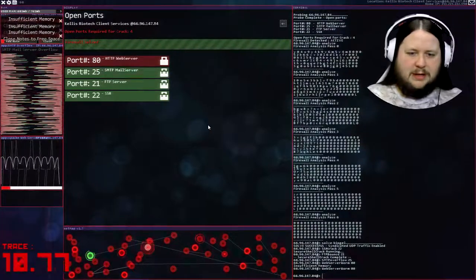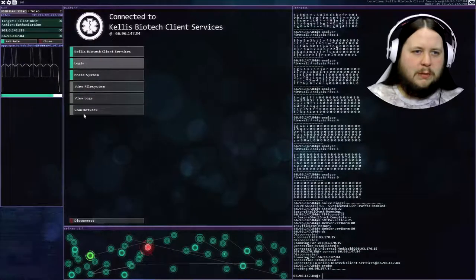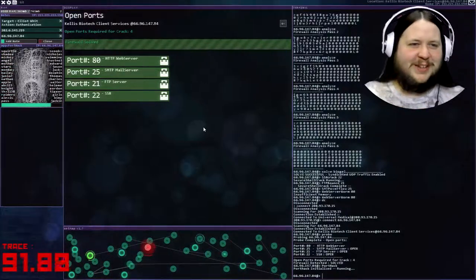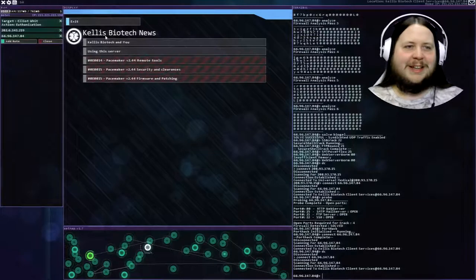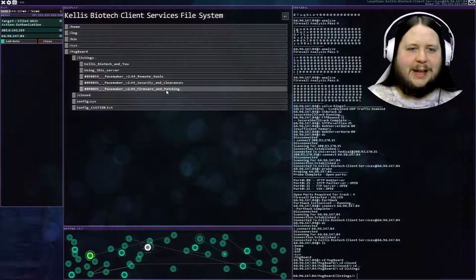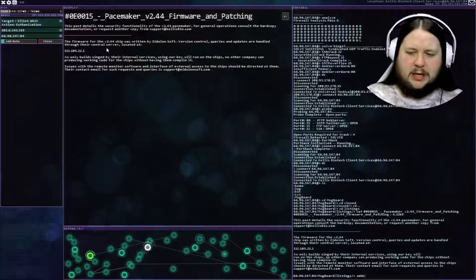I don't have time - I have to disconnect. That was Calus Biotech. The web server worm's still going. I can just port hack - I forget that once you start running something, if you leave and come back it still runs even though the tracer stops. View file system. We've got remote tools, security and clearances, and firmware and patching. Firmware for the chip is written by Eidolon Soft version control. Queries and updates are handled through the essential server, so we're probably going to need this one. Let's add notes.